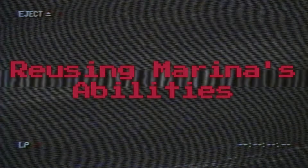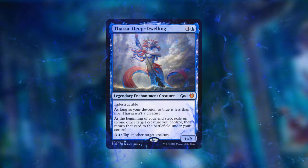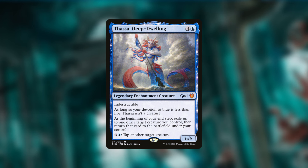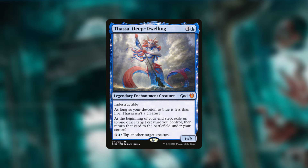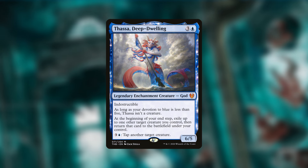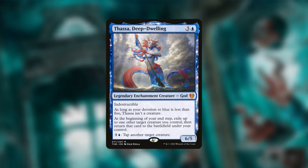Now I want to focus specifically on Marina's abilities — whether we're talking about flickering her or untapping her to use that tap ability again. Thassa Deep Dwelling was the first to come to mind: at the beginning of your upkeep, exile up to one other target creature you control, then return it to the battlefield. Thassa is also an enchantment creature, so Marina's ETB can find Thassa, and once Thassa is on the battlefield we get the extra value of flickering our commander to re-trigger looking at the top seven cards.